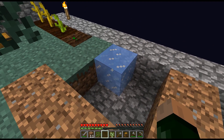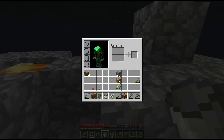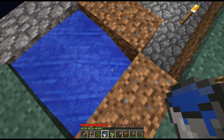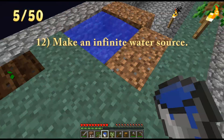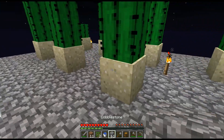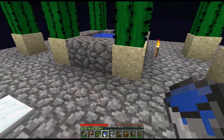We've got one bucket and we'll break it — that creates water. Let me double check what challenge we're on. Make an infinite water source is challenge number 12, and we're about to complete it. This will be our fourth challenge — yay! Create an infinite water source — congratulations! Now that I've done it, it's in a really bad spot and in the way of a bunch of stuff, so let's move it over here.